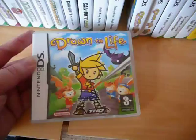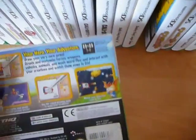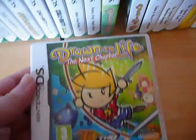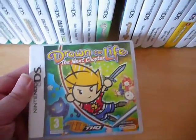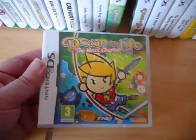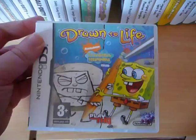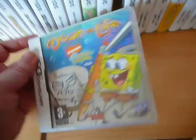Then we have the Drawing to Life games. Essentially you go through a platformer saving people, but you also have to draw in certain things — whatever you draw is up to you. You can go artistic and draw really well, or just scribble anything, and it helps you on your way. This is the second one, The Next Chapter. And then the third game, which I haven't actually played yet, is Drawn to Life: SpongeBob SquarePants Edition.